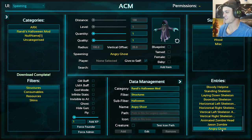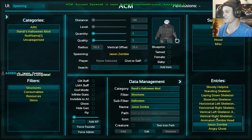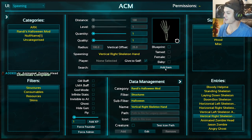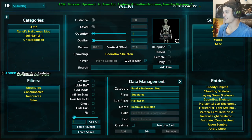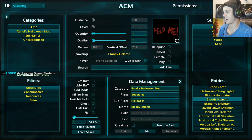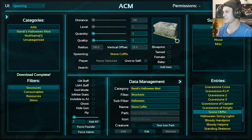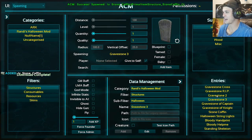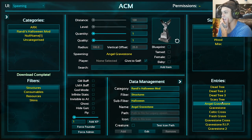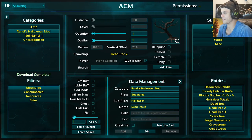Look at all this stuff: we've got the angry ghosts, the Jason zombie — give me one of those animated zombie head things — awesome. Vertical skeleton hand, boombox skeleton, laying-down skeleton, standing skeleton. I'm starting to get the general vibe. Sweet stone coffin — give me one of those. Some gravestones. I've yet to see — ooh, angel gravestone.